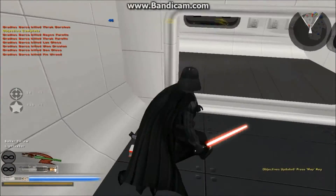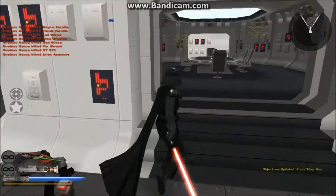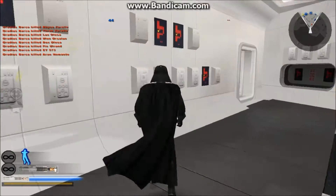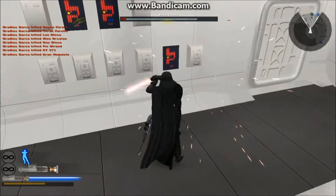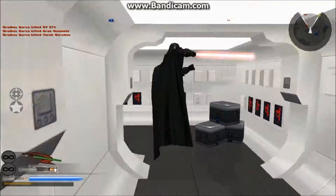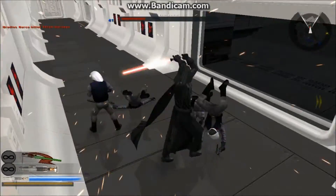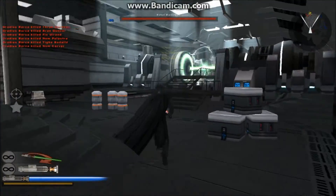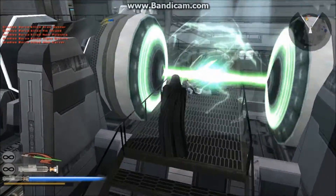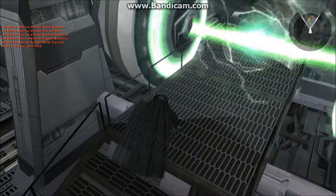Escape pod areas — make your way to the engine room and retrieve them from the security terminal on the second floor. Oh yeah, you can't force choke people, so I'll stick to the lightsaber. Disable the turbine to clear our way to the terminal. Alright, I forget how you disable this.